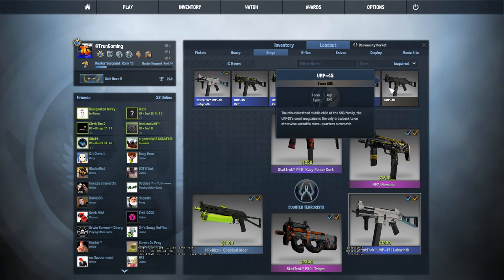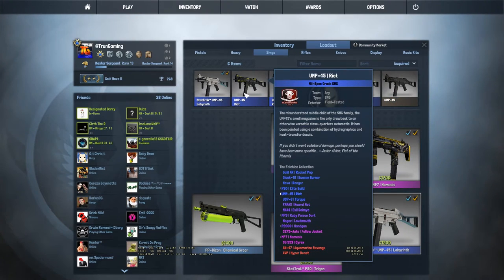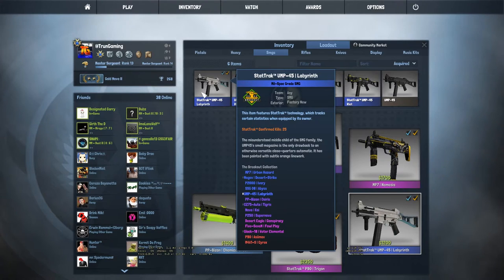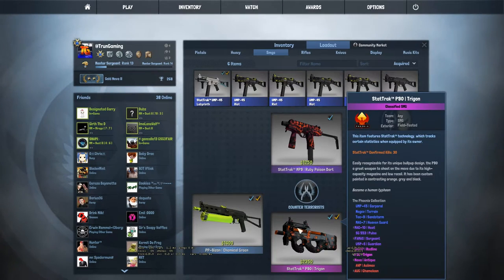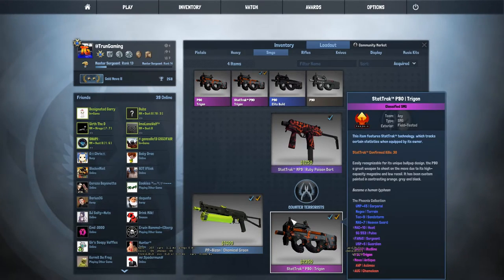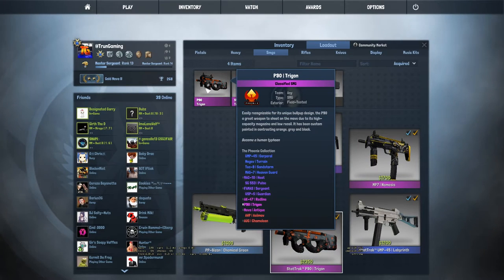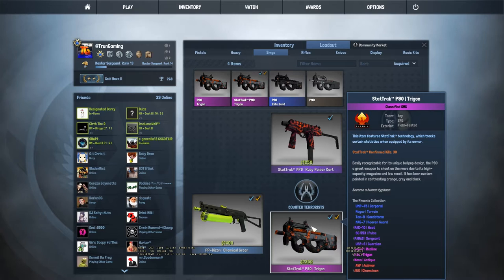With the UMPs, I have a bunch of UMPs — or I used to have a lot more, but I did a lot of trade-ups. I have the StatTrak UMP Labyrinth Factory New. I really like the look of the skin — it looks super, super cool. It's kind of like the White Owl if you guys know that skin. And if we go over to my P90, I have a StatTrak P90 Trigon in Field Tested, and I have a regular Field Tested version too, but obviously StatTrak is a lot cooler.